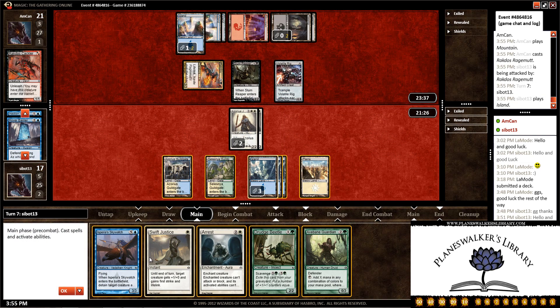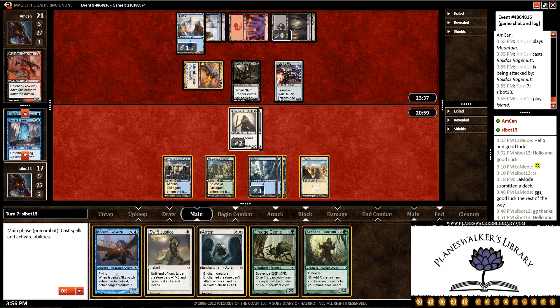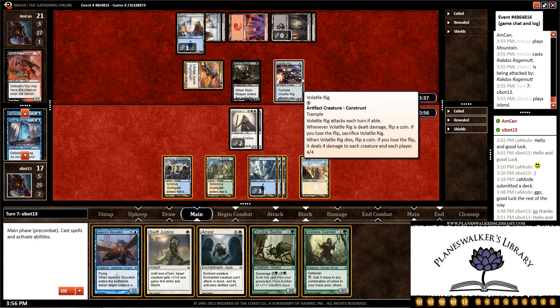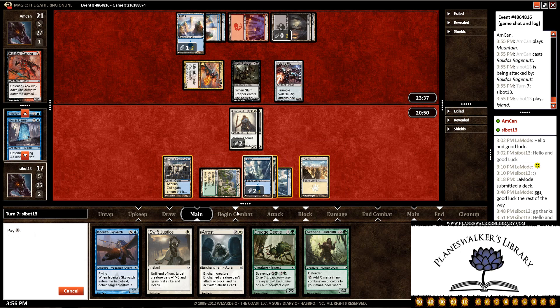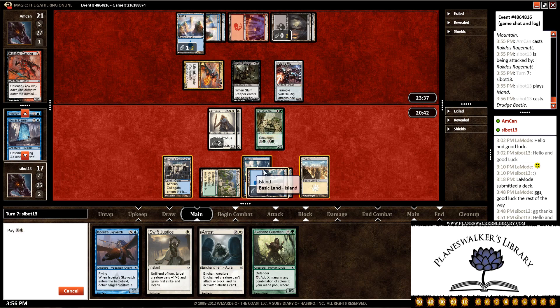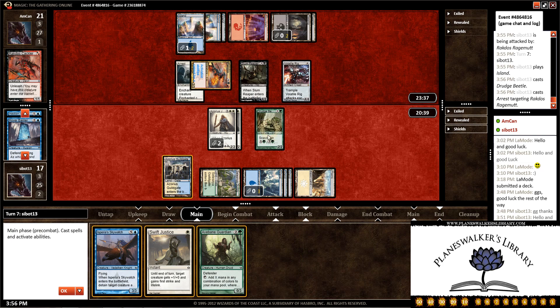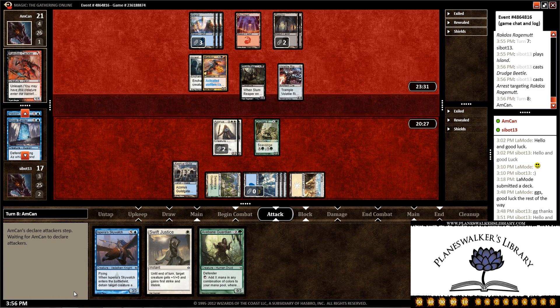We draw another land, which is good. Here we can play the Skywatch, but then we're left with no other plays. We can play a Dredge Beetle and an Arrest — probably can trade the two Justiciars for the Volatile Rig. Let's play the Dredge Beetle here. Let's Arrest the Rage Mutt — I don't want him gaining any more life. And we'll leave Swift Justice to take out the Slum Reaper. Let's play it a little defensively. He is the aggressor for sure.